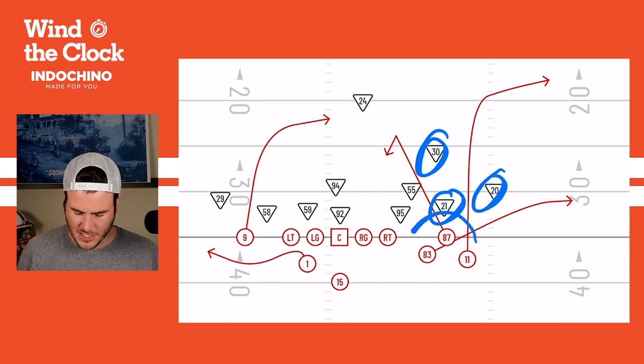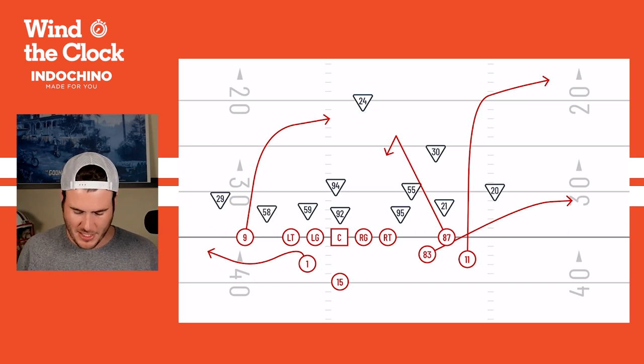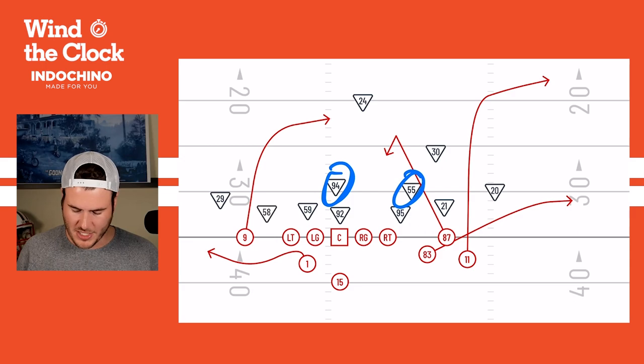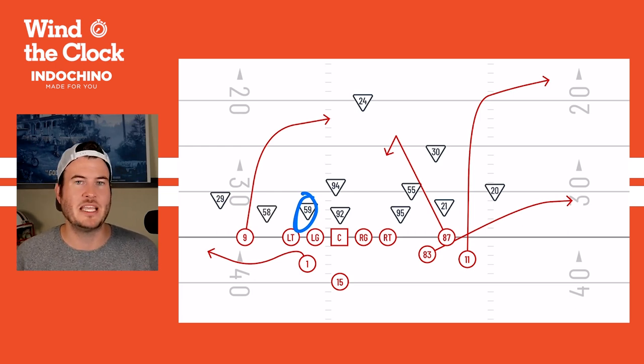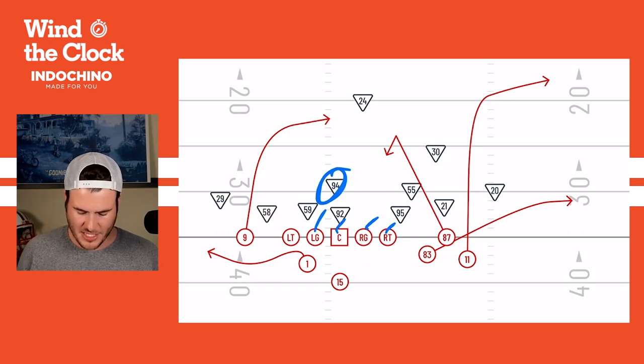They have three guys here to cover these three receivers. They have a man defender on Juju, a deep safety, 59 Akeem Davis-Gaither walked up, Sam Hubbard walked up here, and 55 Logan Wilson walked up. This look causes Mahomes to sort out protection — he's like, you guys are getting pressure on me all game, let's figure this out. So he points 59, Akeem Davis-Gaither, for Jarek McKinnon. McKinnon walks up, taking away space on this protection — he doesn't want to get blasted right into the back of Mahomes. Then Mahomes points the left guard over for a four-man slide to block these four.